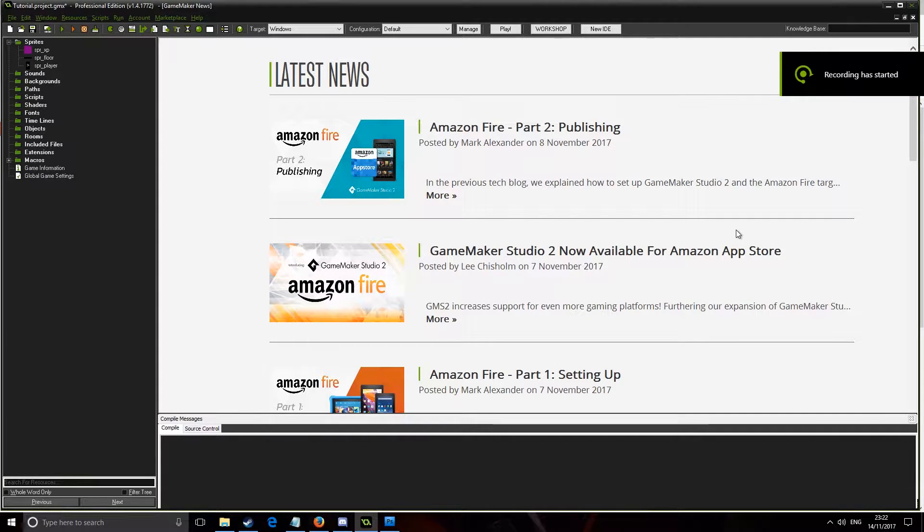Hey, what's happening guys, it's ColossiusX. In this video I'm going to be showing you how to add a simple level up system to your game. You'll be able to go from level 1 to level 2 to level 3 to level 4 to level 5. You're going to get experience points and this is how we're going to progress up the levels. It's very simple.